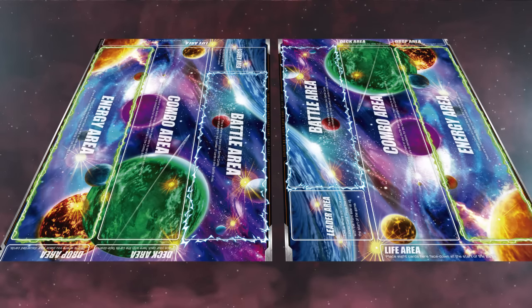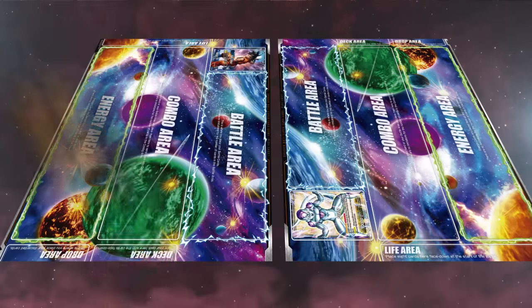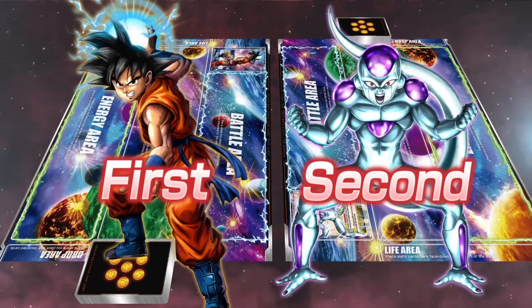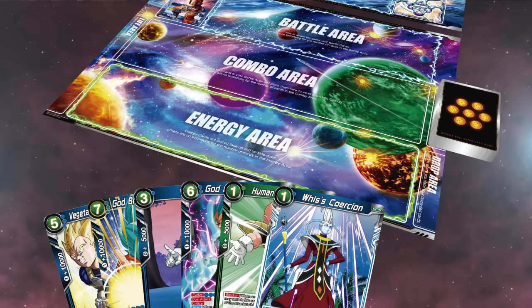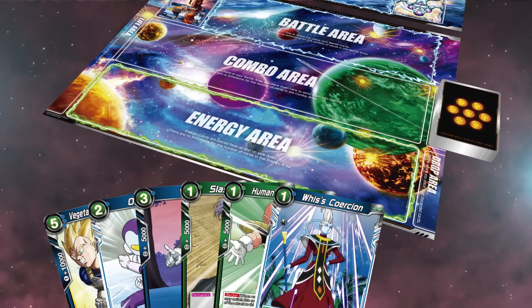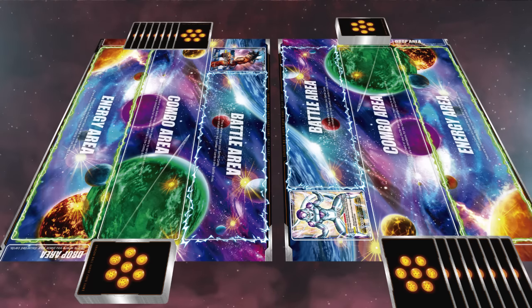First, place your leader card in the leader area face up. This game will feature the rematch of the century: Son Goku and Frieza — you battle with Goku's deck. Shuffle your deck and place it face down in the deck area. The play order is decided randomly, but this time you go first with Son Goku. Then, draw six cards from your deck — these six cards make up your hand. You get one chance to return any number of cards, shuffle your deck, and redraw that same number. Finally, place eight cards from the top of your deck into your life area.